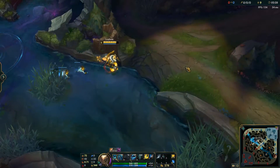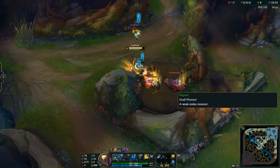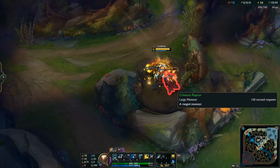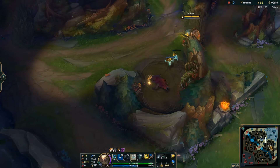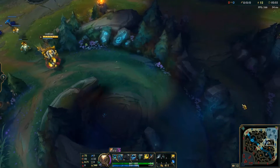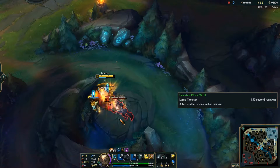The only other clear with merit is going blue buff before the scuttle crab. With this path you actually hit level three before reaching scuttle, which lets you take it faster by removing its armor and magic resistance with your wall knockback. The problem is you risk the scuttle being taken already — and if the enemy jungler gets even two scuttles, that's an insanely big buff you want to avoid.